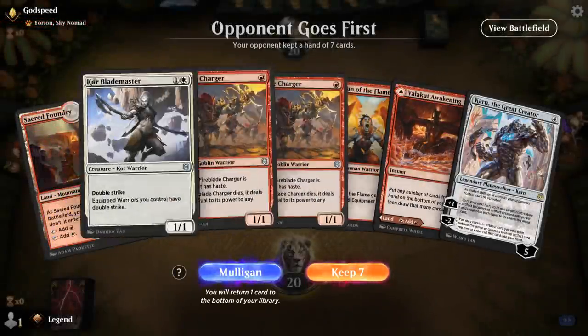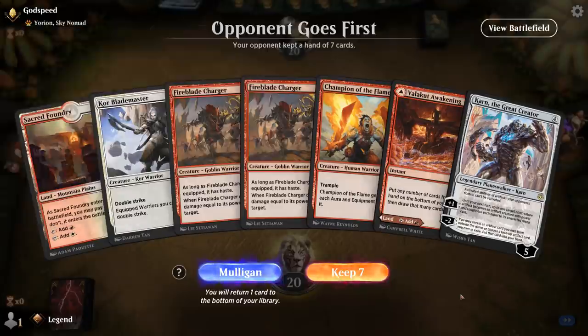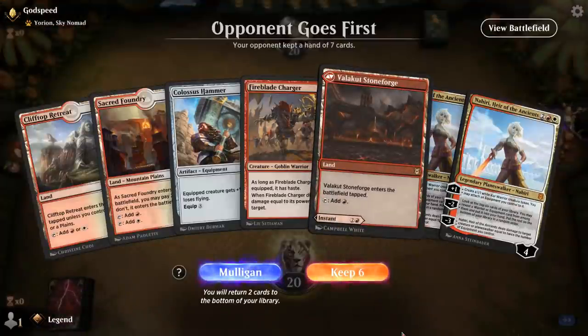Alright, we're on the draw facing Yorion Sky Nomad. The hand is missing Nahiri and Resolute Strike, only have Karn, and it's a bit light on lands — it's a mulligan for me.